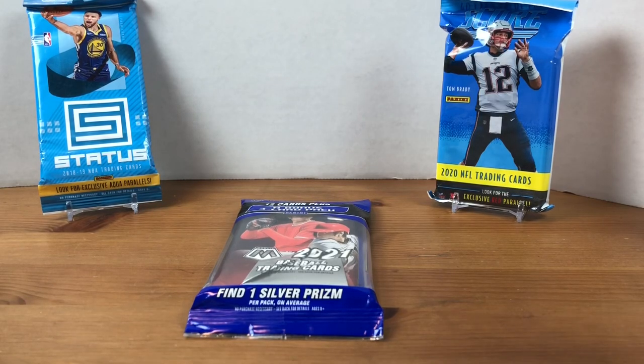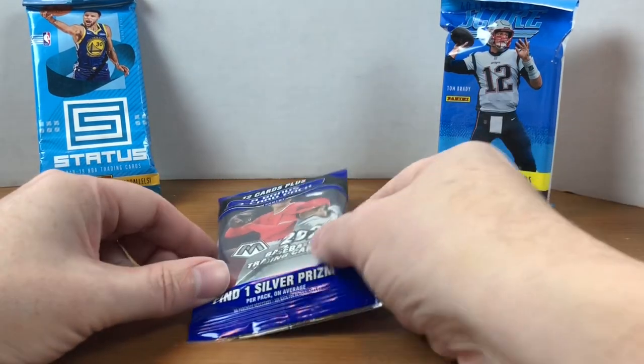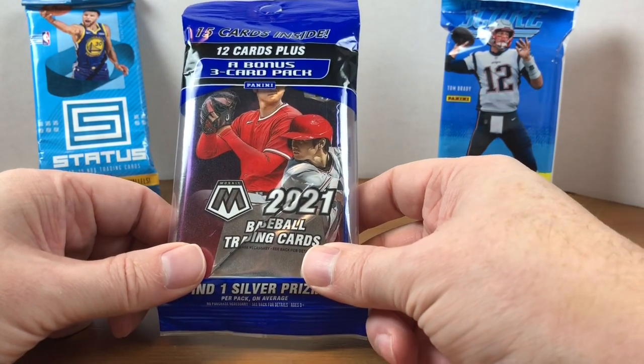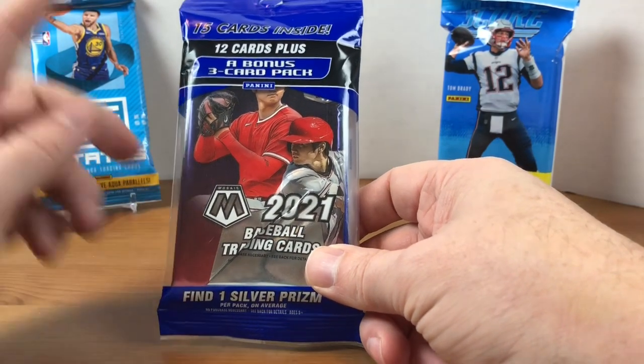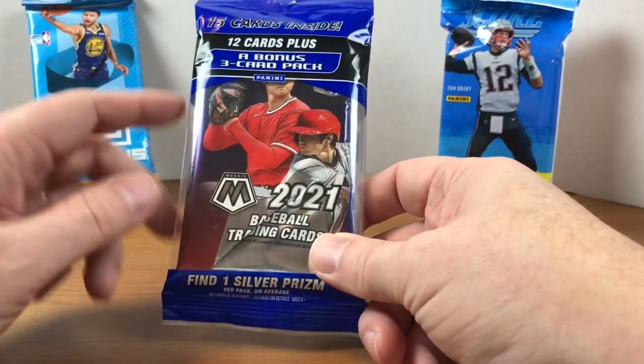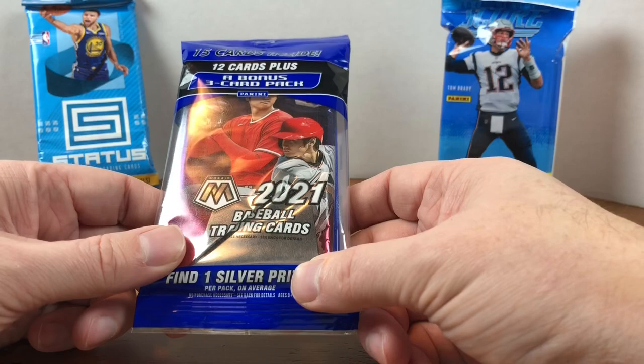Hey everybody, welcome back to Grizzles Cards and Happy Fat Pack Tuesday! Today I'm going to be opening up a 2021 Mosaic Baseball Cell Pack. We get 15 total cards, so we have a 12 card pack plus a 3 card bonus pack. And we get one Silver Prism.